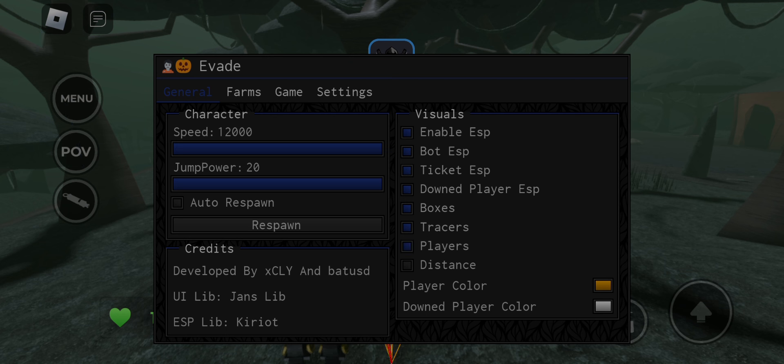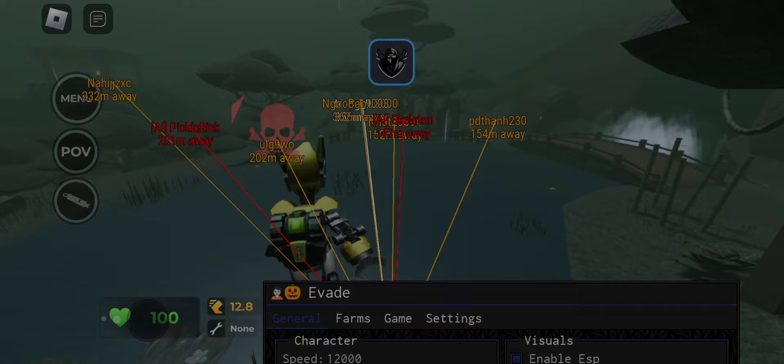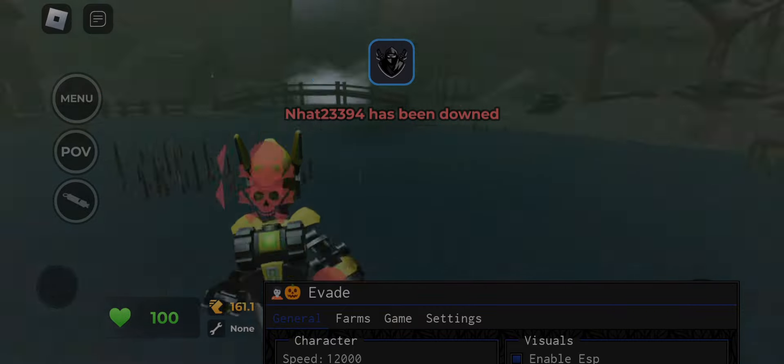This script has farm money and other farming features, and it has speed hack, jump hack, and auto respawn. Visuals like ESP players, ESP mobs, ESP boxes, and more.